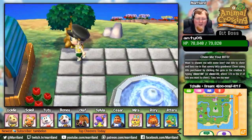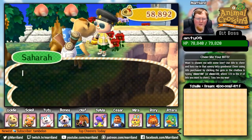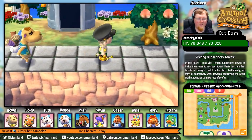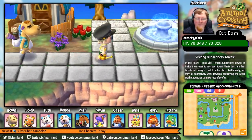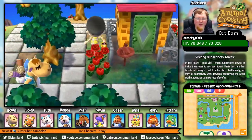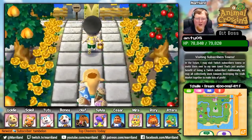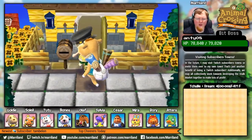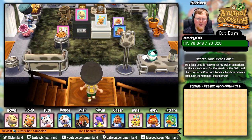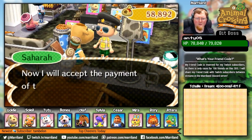Let's see what Sahara is going to give me — not Gracie, Sahara. Did I say Gracie again? I make that mistake so often, I always forget her name. I think I know why: it's because she's a giraffe, and giraffe begins with the letter G, so naturally I think Gracie — wait, she's not a giraffe, she's a camel. Gracie's the giraffe. I honestly don't know. I think maybe she looks like a giraffe sometimes.